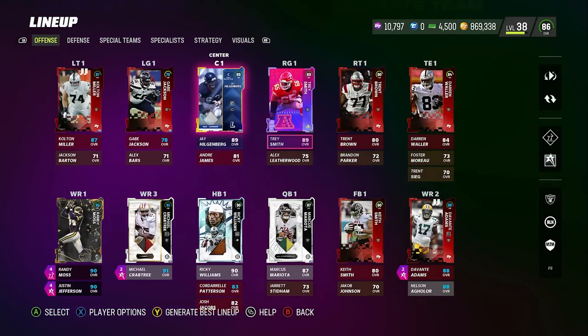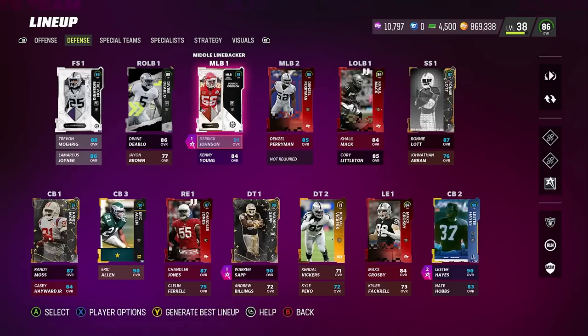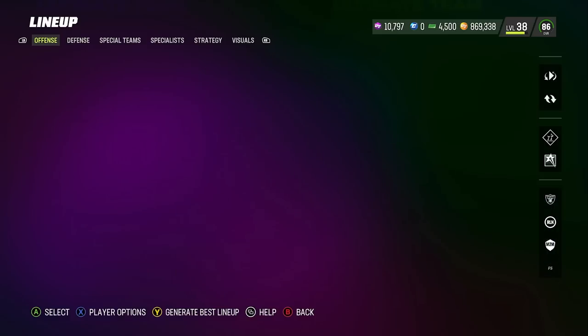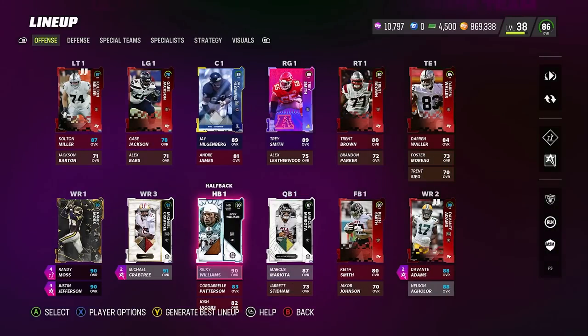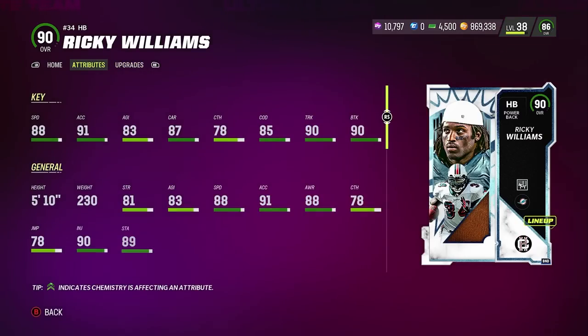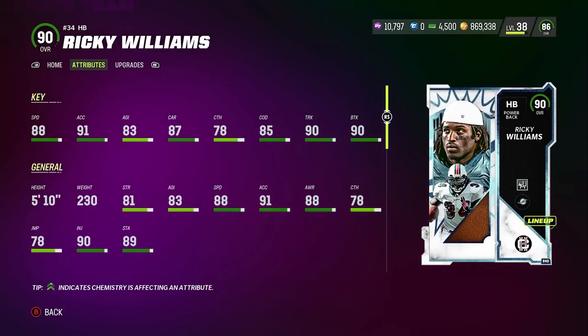I actually have a center that's not a Raider too, so I'm not totally sure how the count works. But that's the team — that's how we're living. We also have the new Ricky Williams, who is going to be a horse: 84 speed, 90 truck, 90 break tackle — an actual beast. When you're hopping on the leaderboards and Mut Champs, you're going to see a lot of Raiders theme teams. This is 50 deep — let's see how they do.